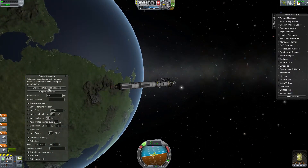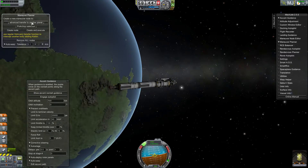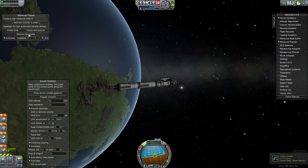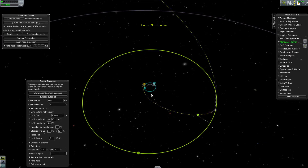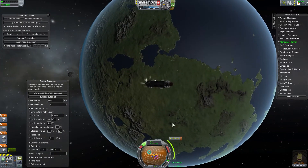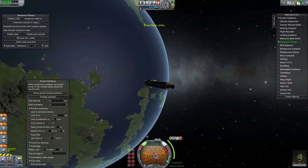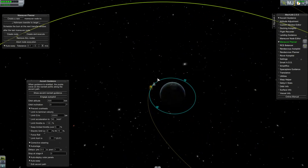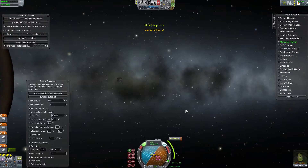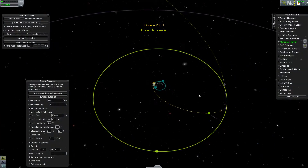We'll leave this open so that Auto Stage stays on, and we'll open up the Maneuver Planner. We need to put this back to Hohmann or whatever — is the moon still the target? Yes it is. Hit Create and Execute, and now we see it creates this perfect trajectory that shows right here the moon encounter. It's going to keep auto-warping — it just needs to get to the blue maneuver node. It's going to auto-warp so we're in the perfect location, sending us in the perfect spot. We're going to swing around that way, get in front of the moon, and wait for the encounter.